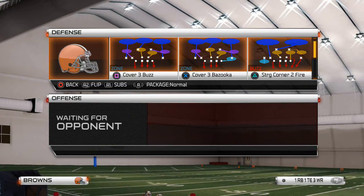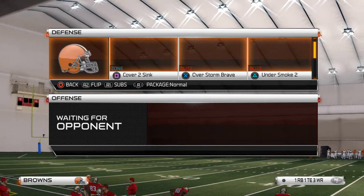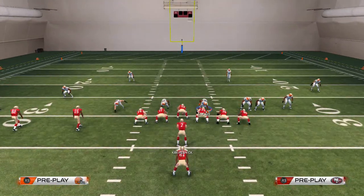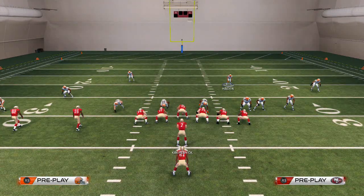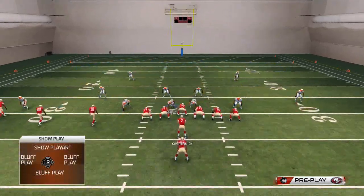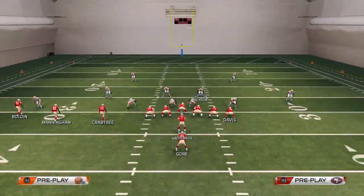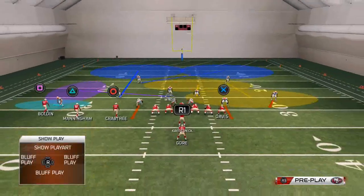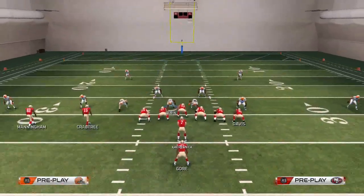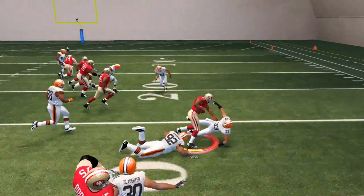We're going to talk about how to stop the strong power using two plays: Strong Corner to Fire and Corner Fire to Roll. The first play is Strong Corner to Fire. When they're in this look, we want to base-align our defense, pinch our defensive line - this makes it look like our mid-zone blitz we talked about a couple days ago. We then crash our defensive line down, put some zones, and pass commit after we crash the line down. You should be able to contain that run off the right edge.